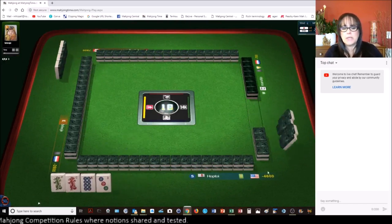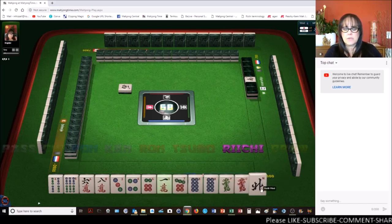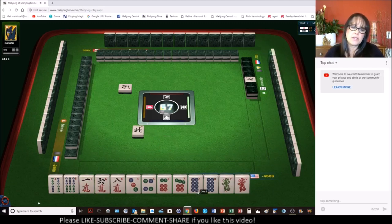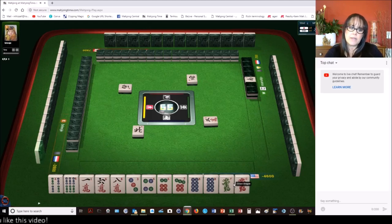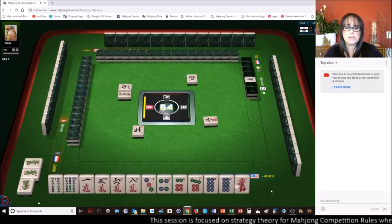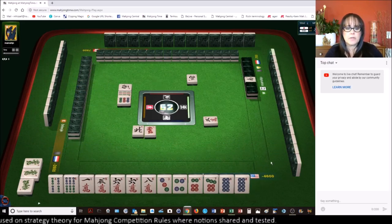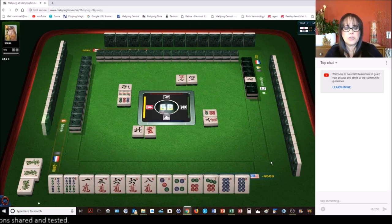We're in last place — we need a big win here. We're in fourth place. South, east, south, west — let's get rid of north. We have a lot of number tiles. I was trying to think: do I want to play Pinfu, which is all chis, and get rid of the single dragons? We have clearly way more number tiles than honors. Three dragons. So let's play Pinfu — all number tiles, all three in a sequence. Nine dots. I want to stay concealed. We'll get rid of that red dragon.